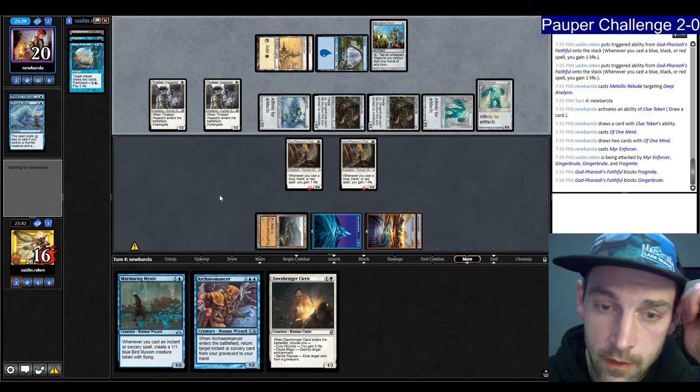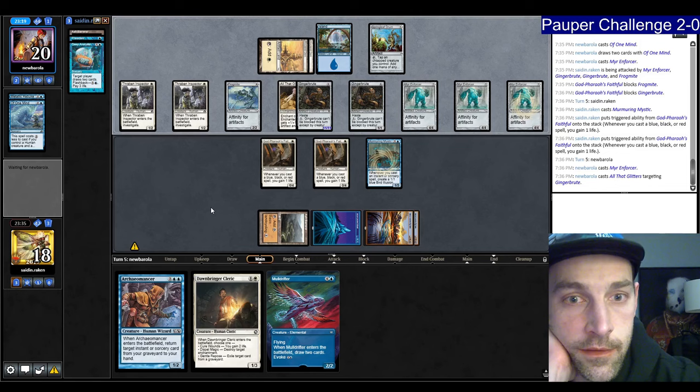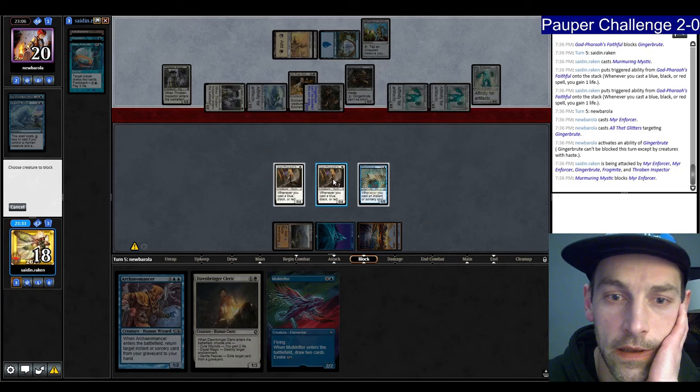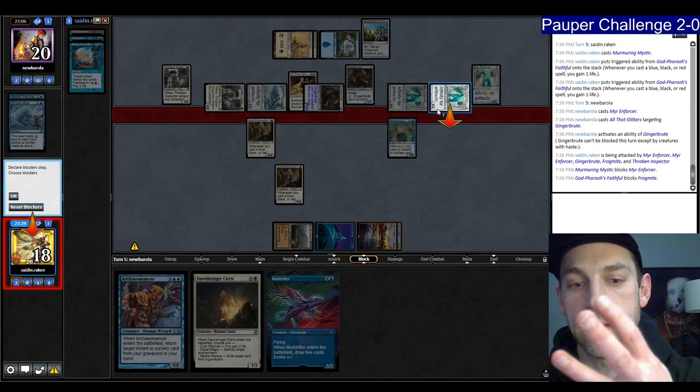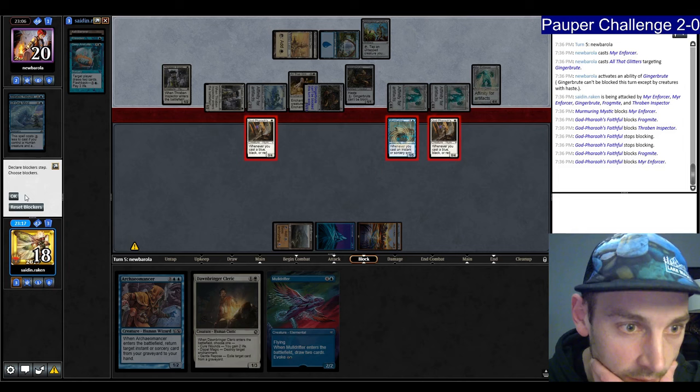Why are they leaving creatures back? They left the wrong creatures back if they want to use Metallic Rebuke. So I think I put Murmuring Mystic on the table. Your turn — we're at 18. Another Mirror Enforcer finds All the Glitters so we're going to hit for a million. Block, block — 11, 12, 14, 15, 16. I have to block here. I can't block that one — that's the whole point of their attack. Take 15. Some large amount — 12.